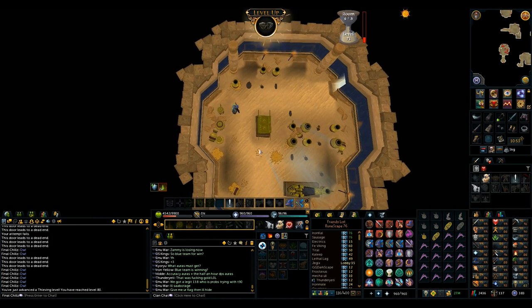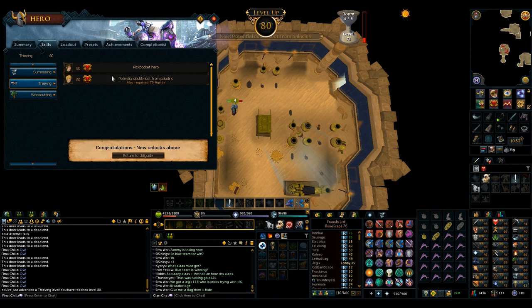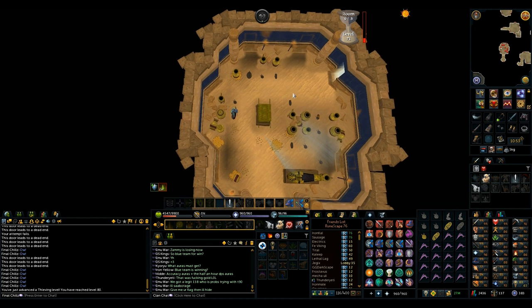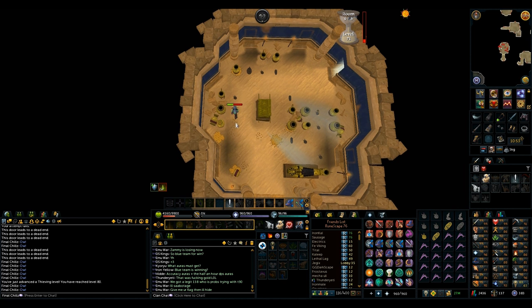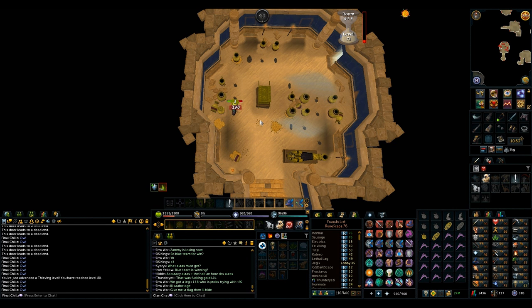And there's 80 thieving, which I don't think unlocks anything great. Nothing really, but one more level until I can go into the next Pyramid Plunder room, which should make my XP rates skyrocket. Then it's just 10 more levels after that for the 91 I need for the Elite Desert Tasks, so still going to be a while here. Probably just going to work on this on and off throughout the next week.